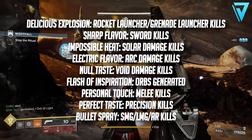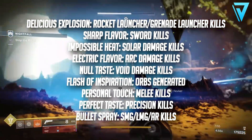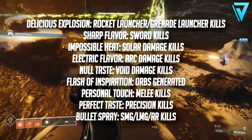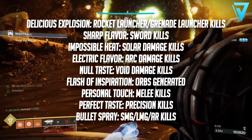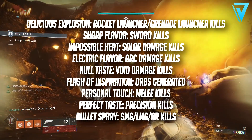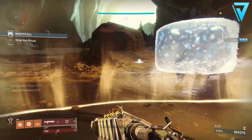The second list is a little bit more difficult as they aren't as obvious. Delicious Explosion comes from rocket launcher, grenade, or grenade launcher kills. Sharp Flavor is from sword kills. Impossible Heat is anything with Solar damage. Electric Flavor is Arc damage. Null Taste is for Void damage. Flash of Inspiration comes from creating orbs. Personal Touch is melee kills. Perfect Taste is for precision kills. And Bullet Spray is from SMG, light machine gun, or auto rifle kills.